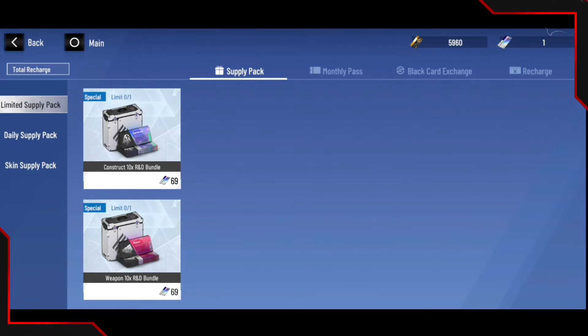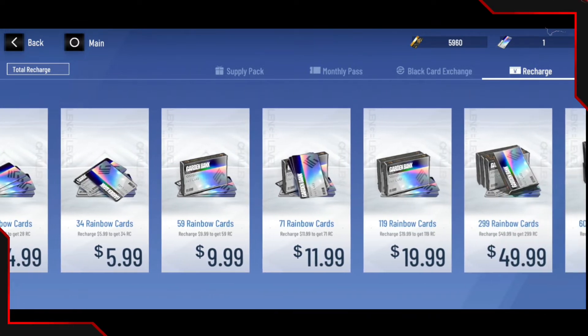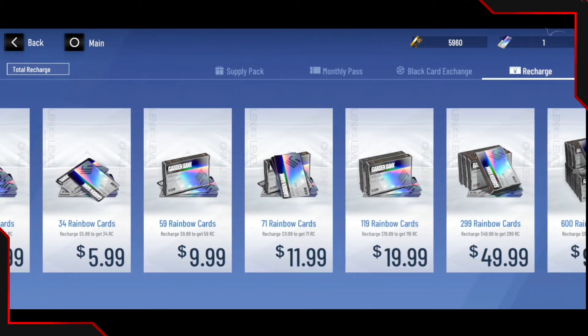I did spend a little bit. This game is actually worthwhile spending just a little bit. Overall, I spent about 14 pounds literally. I bought the $5.99 pack, but it gets changed into pounds which is basically four pounds. Then I went ahead and bought the 71 rainbow cards which is $11.99, but in pounds it's literally like £9.99, which is perfect. So that was like overall 14 pounds — literally that's all I spent.